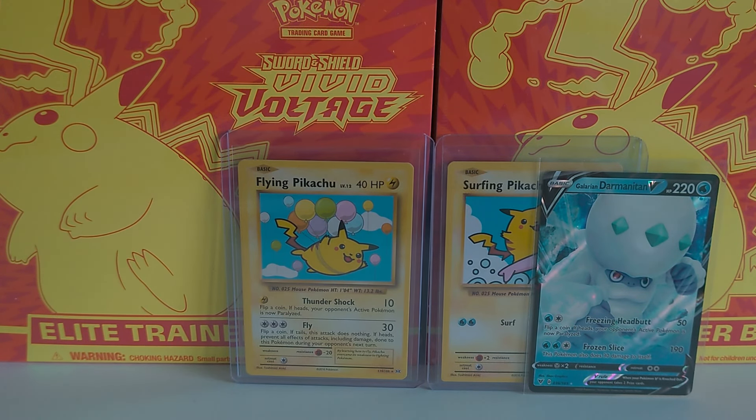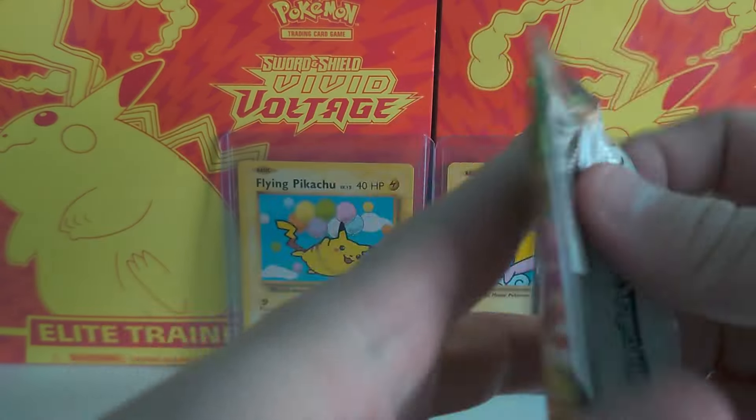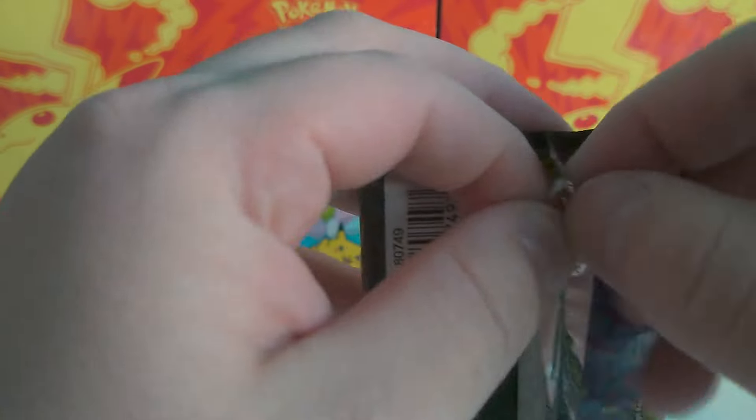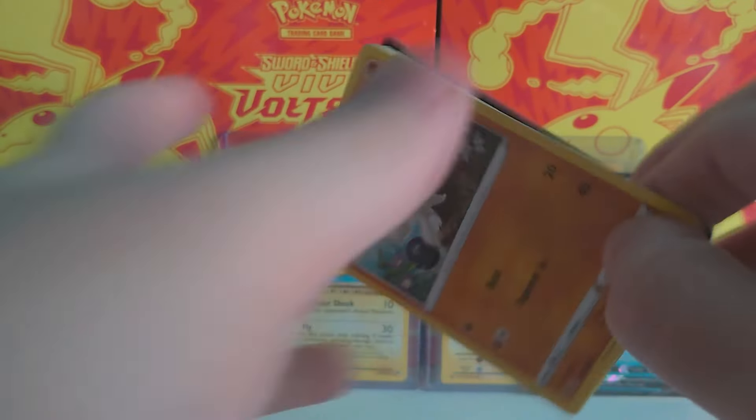I did a showcase video on Sunday with my collection so far from this year. I've managed to find a Sabrina to go with lovely Erica for her hospitality, so we have a Sabrina suggestion to go with Erica. Hopefully that will start bringing some Kanto vibe luck into our openings on the channel and we can really get things up and running.